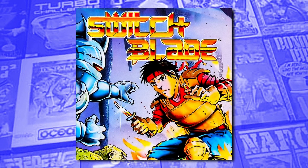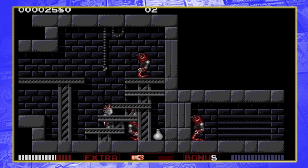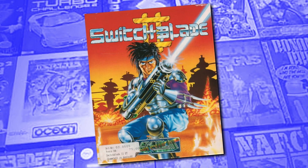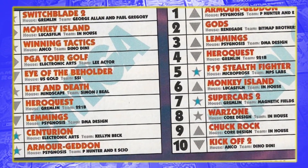Switchblade had been designed and programmed by Simon Phipps, who made both Rick Dangerous games and would go on to make both Woolchild and Bubba and Sticks. It was an anime-inspired platform game where you played a character called Hero, fighting through multiple levels to retrieve a legendary weapon — most well-known for areas of the screen not appearing until your character entered them, and its intricate single fire-button combat system. Allen and Gregory retained a number of the same features but made a game that felt entirely different. Reviews were strong, and when released in May 1991 it entered the Amiga charts at number 1, managing number 9 on the All Formats chart.